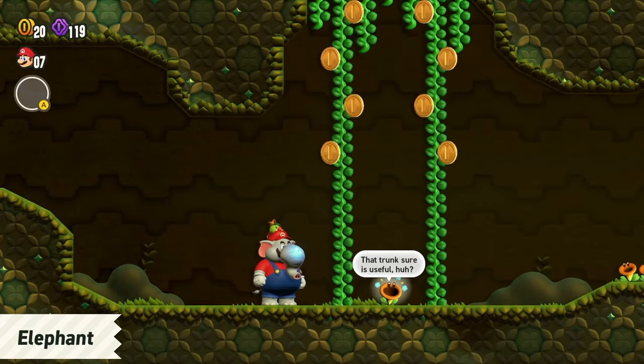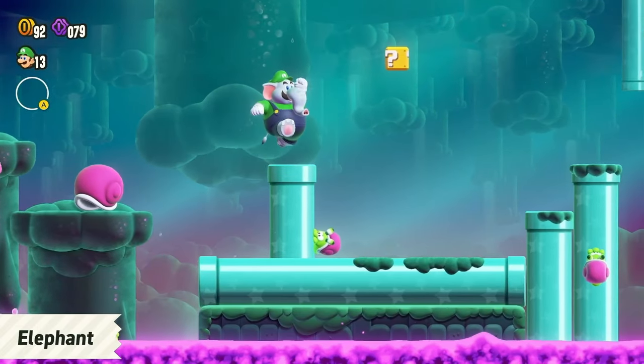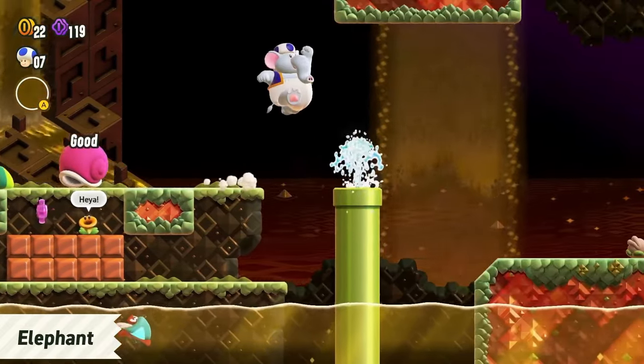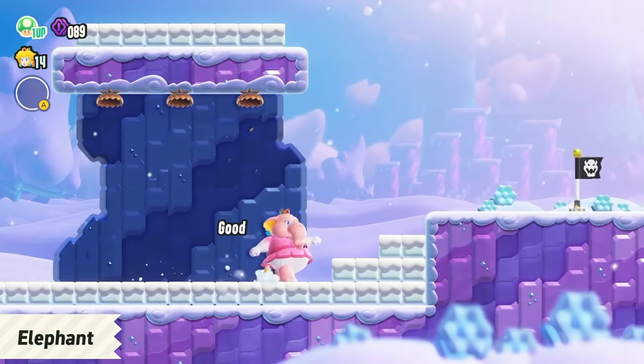That trunk sure is useful, huh? It's not just Mario, though. Luigi, the Toads, Peach, Daisy, and Toadette all have elephant forms as well.